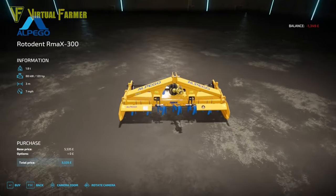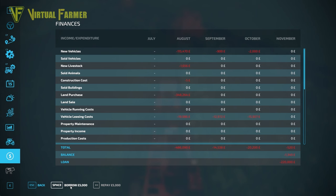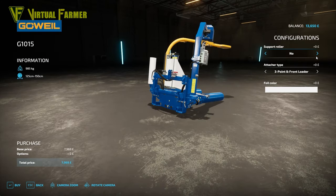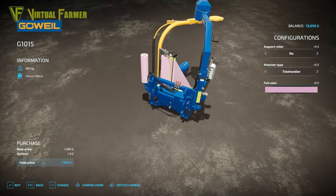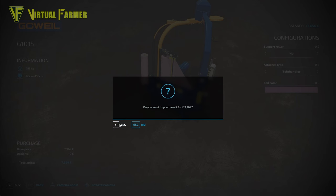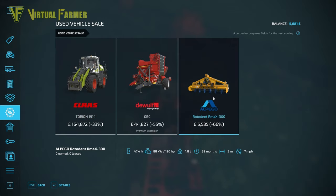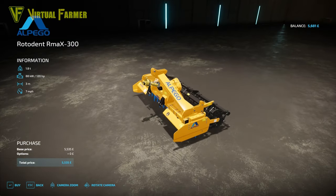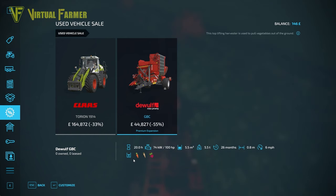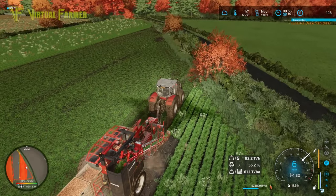I'm going to borrow £15,000 and get both of those purchased. One comes to £13,650 — I'm not going to put the support roller on it, I'm going to go with the pink foil wrap, and we'll buy that. That leaves us with £5,681 which is enough to get a three-metre power harrow cultivator, which we need. Let's buy that as well. We can go and pick both of those up later, and we're going to need to borrow more money today because we'll need a mower too.